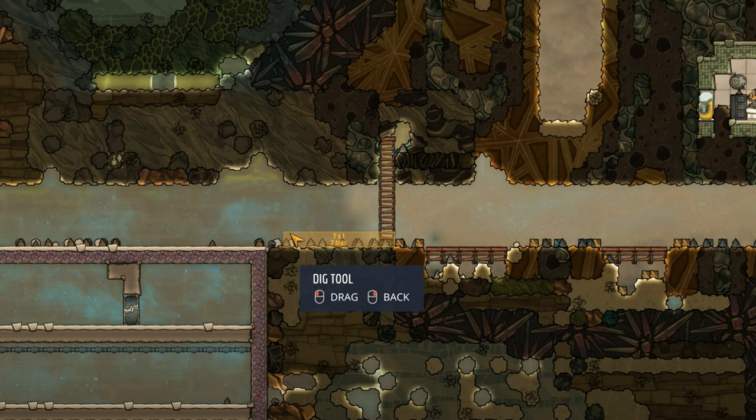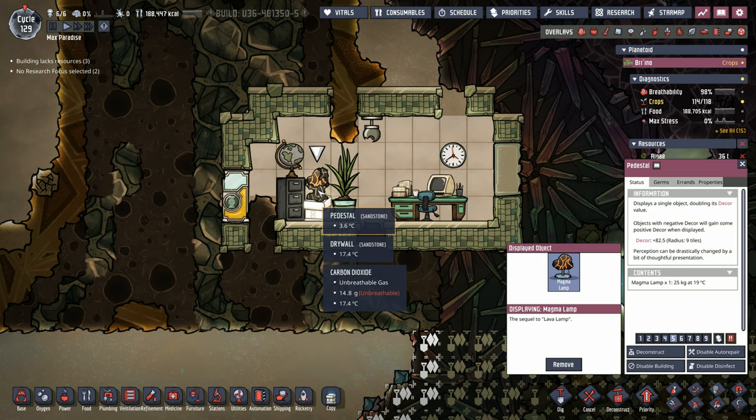We're not thinking just ladders — we're thinking towards the future when we're using transit tubes as well. Oh, we found the magma lamp! I really hope they have fixed it in this patch so that this is now a terrestrial artifact. Fingers crossed.